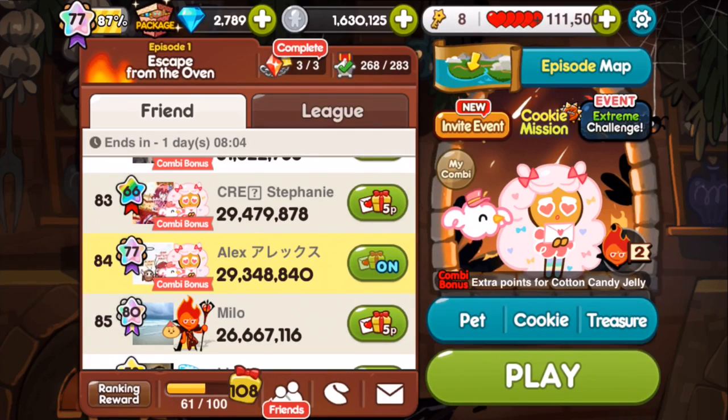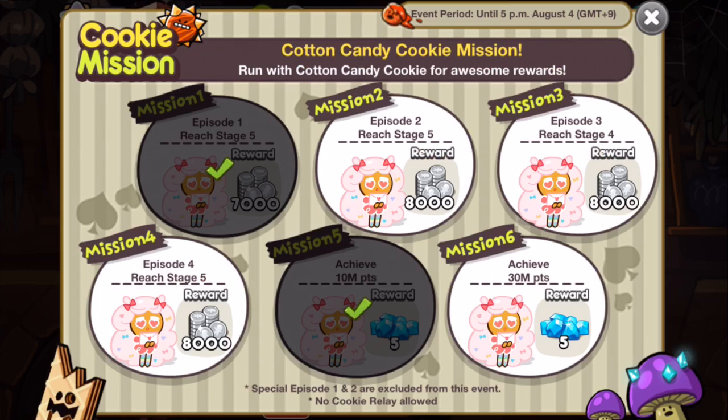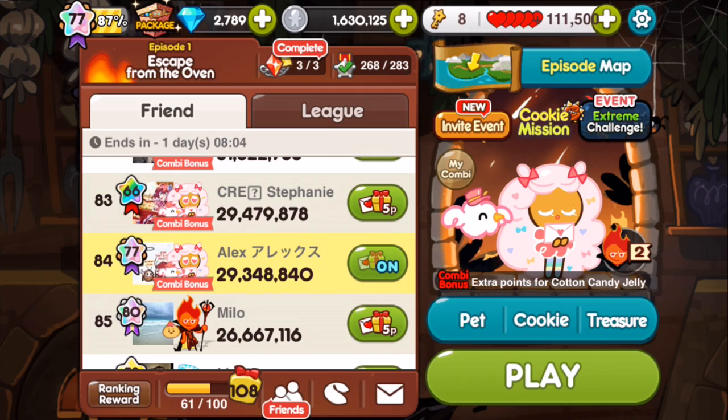Extreme challenge — why not? Cookie mission: 30 million. We were so close. So that's the new cookie and pet on map one. That was just a standard run, no real high score run. However, even with those treasures she's still got quite a high number of points. I'll try and do a high score run and do a video for that. Until next time, bye-bye.